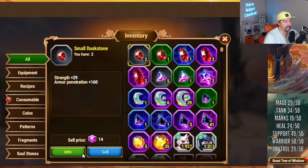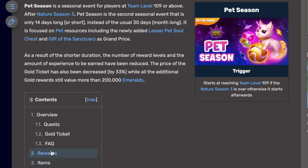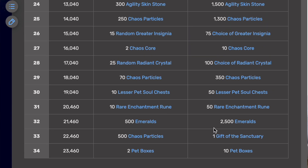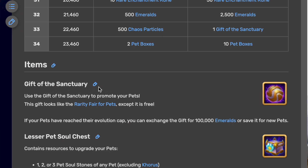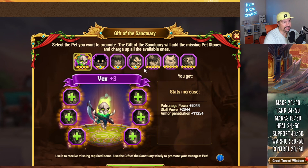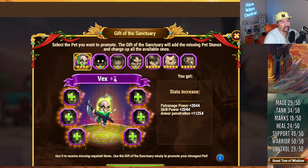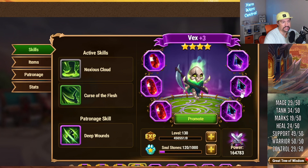I thought I would finish Vex real quick since I've earned enough to finally get him to Violet 3. Because of the gift of Sanctuary — a lot of people asking about that — you can get them during pet season as well as a couple of other places you can purchase them with real money. But the main place you can get the gift of Sanctuary is from pet season. What it is, is a free color rank for any pet at any level. The best time to use it is whenever your pet is at Violet plus 3 without any items equipped, without any items leveled up. You just do that and it automatically equips the items and fully charges the items.